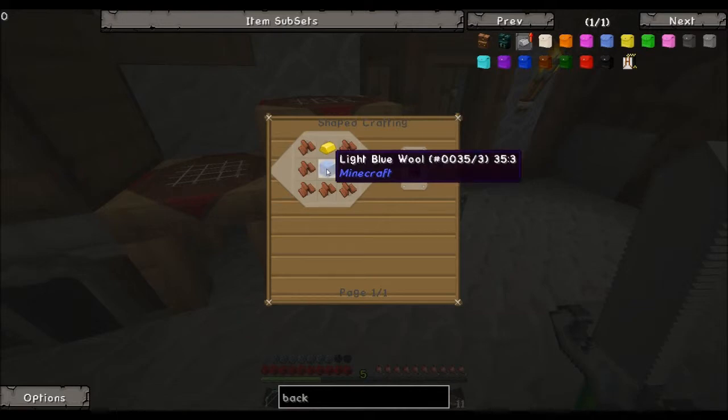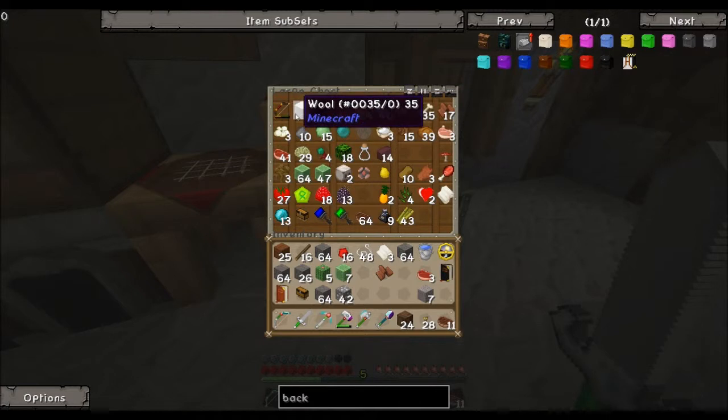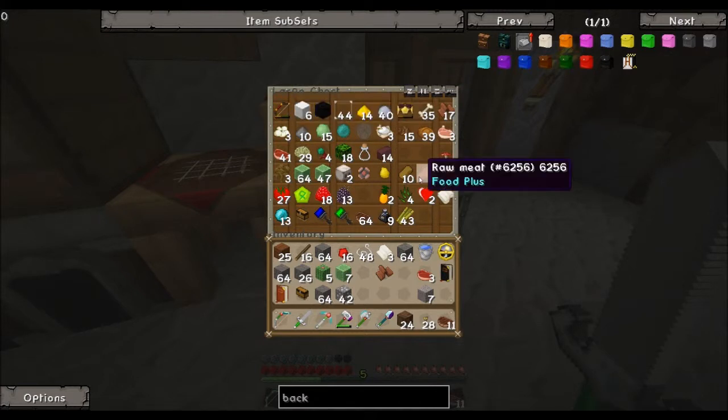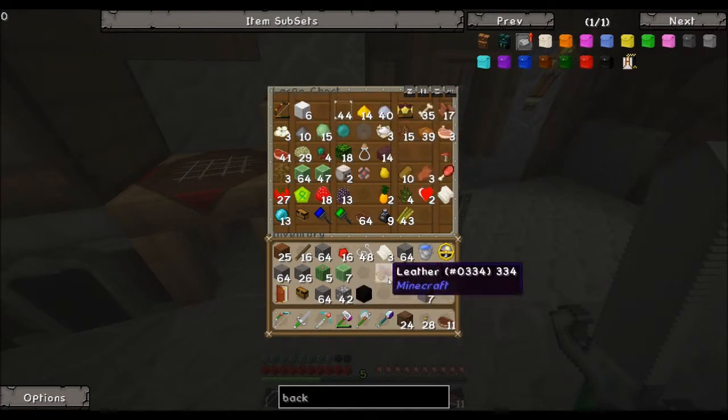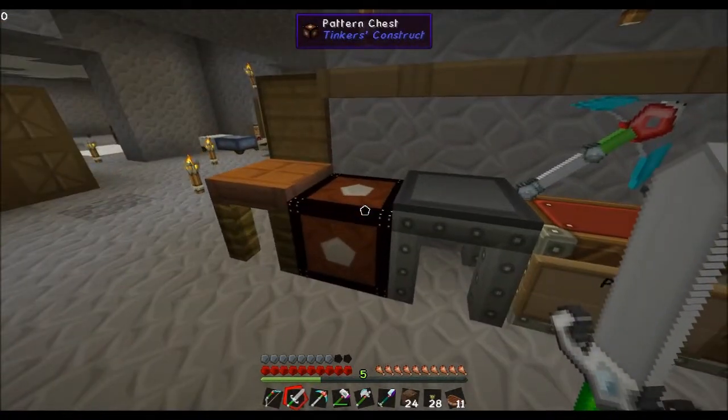I really wonder if this determines the color. All I have at the moment is white — but oh, I have a piece of black wool. Let's make ourselves a black backpack — I'm assuming that's going to set the color.